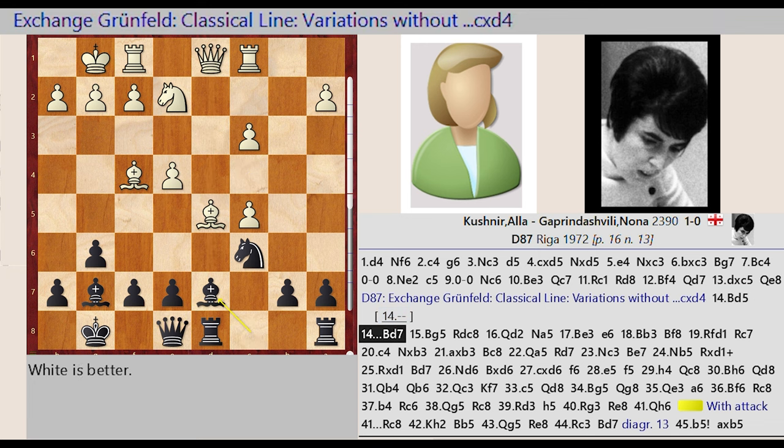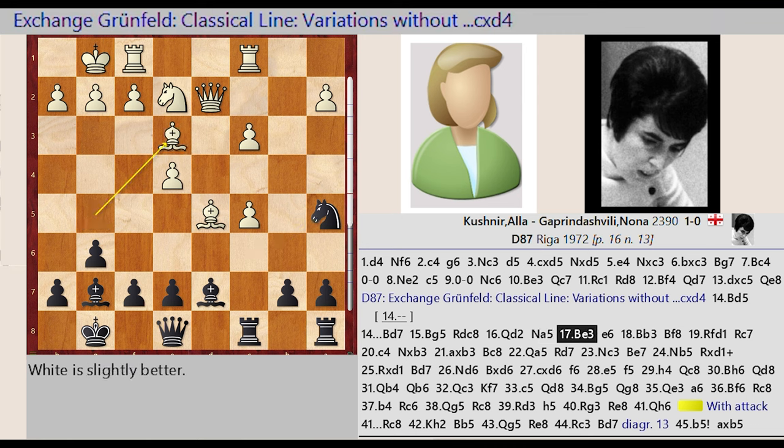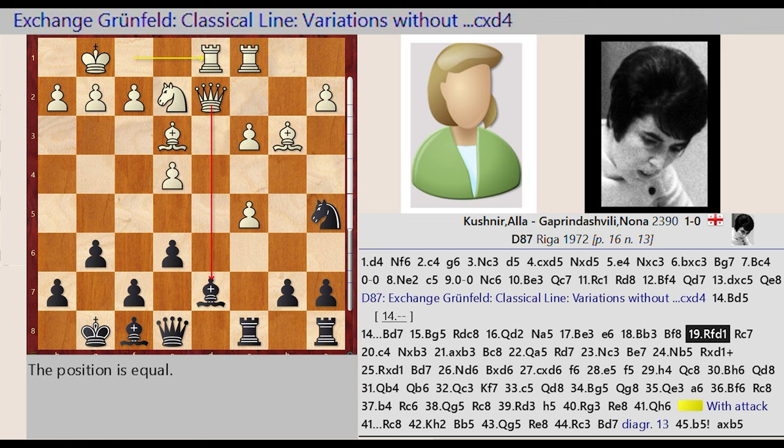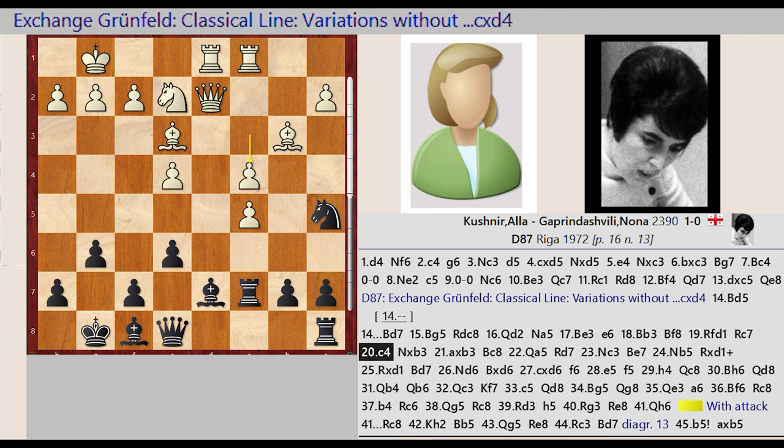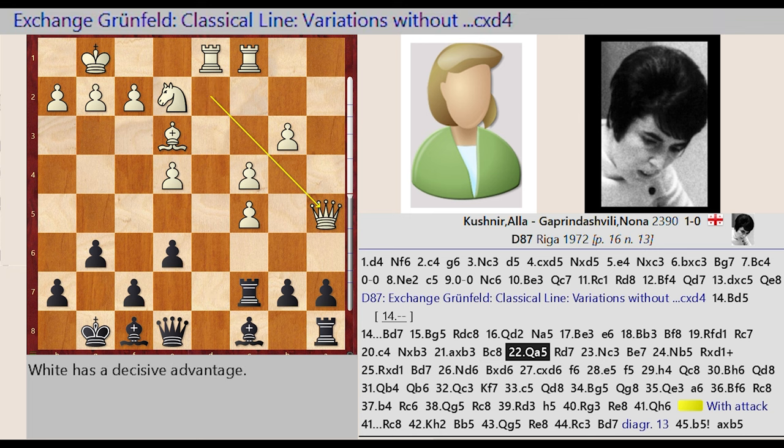Bishop C4-D5, Bishop C8-D7, Bishop F4-G5, Rook D8-C8, Queen D1-D2, Knight C6-A5, Bishop G5-E3, Bishop D5-B3, Bishop G7-F8, Rook F1-D1, Rook C8-C7, C3-C4, Knight A5 takes on B3, A2 captures B3, Bishop D7-C8, Queen D2-A5, Rook C7-D7.